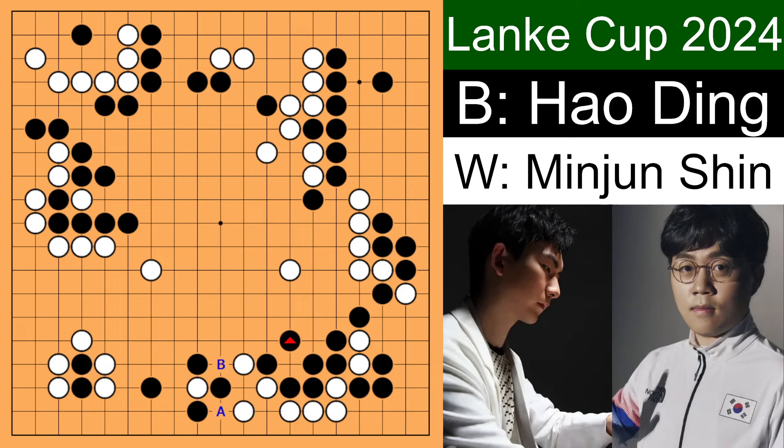White has no choice but to connect up and black hanes. If you look at the board situation, these white stones are not completely alive, these are definitely not alive, and this is not completely alive. Black is trying to get a lot of profit by attacking three groups of white stones at the same time — if white makes any mistakes, one of them is going to die. Shin Minjun makes some exchanges here and there and jumps out, makes some exchanges on the bottom side. AI actually recommends Shin to just play over here — when black connects, white has no choice but to connect, and white doesn't really have to worry about getting captured.